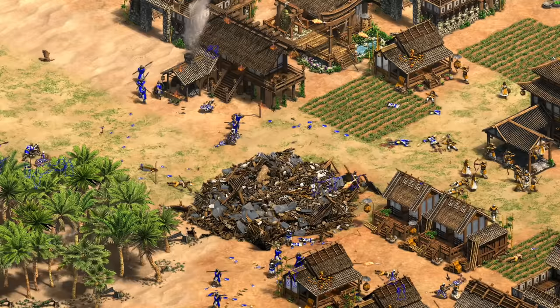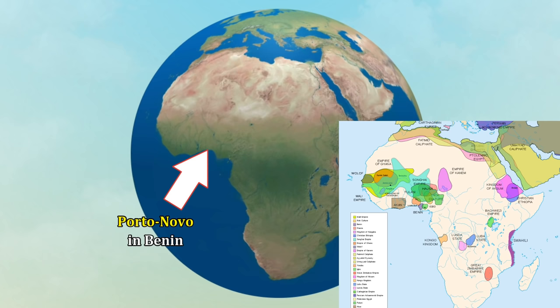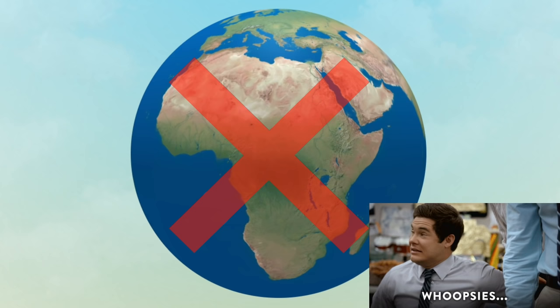Hey guys, Spirit of the Law here. A month ago I made a video sharing evidence that a new DLC for Age of Empires 2 was almost definitely on the way. I zeroed in on Africa as the most probable location, partly because the DLC was using the codename Porto, and I also felt that was an area with some room to explore. It seems now, though, based on some new evidence, the DLC is definitely not in Africa — oops.